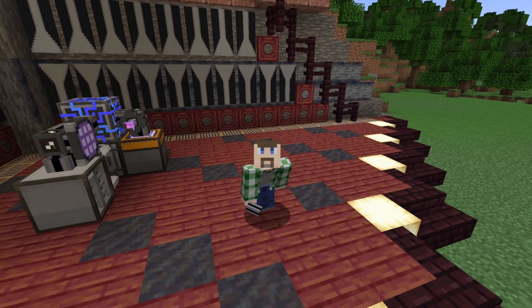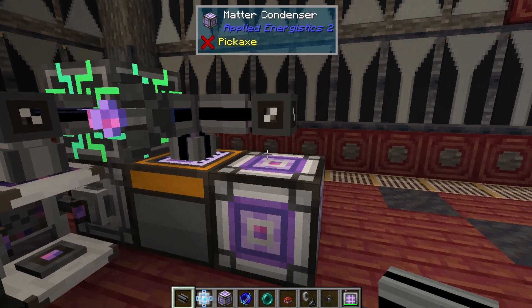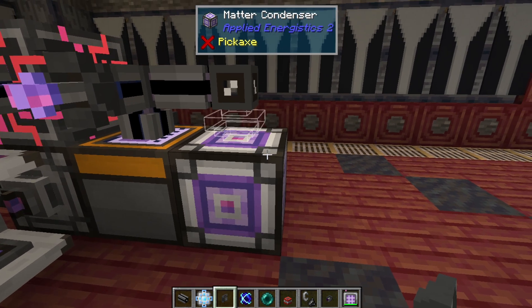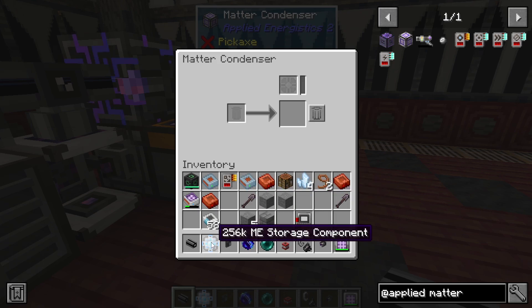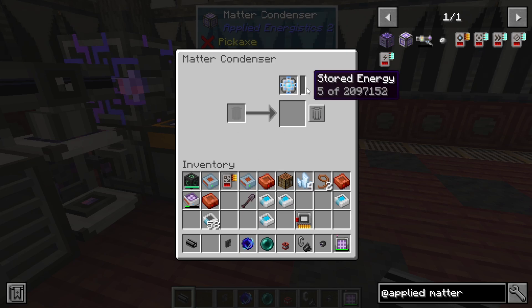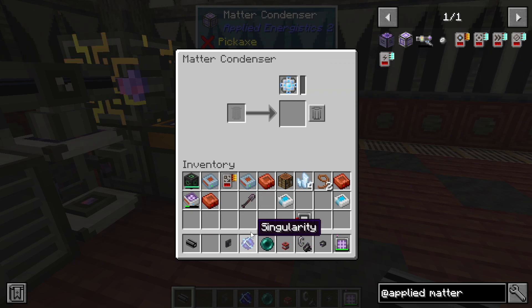The first thing you're going to need is a singularity. That's a bit complicated because you'll first need a matter condenser, which is cheap to make but not cheap to use. The matter condenser doesn't need power — what we're going to do is put an exporter on it as one way to get items into it. You give it a storage component to let it store things, then start throwing random trash in. You'll notice the counter ticks up and it has to store an awful lot. Once it fills up, you end up with a singularity, as JEI shows — but it takes quite a while.